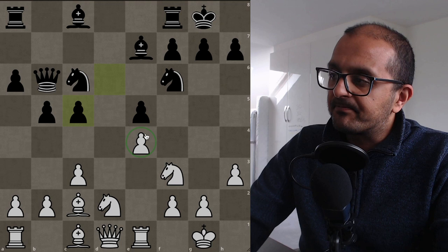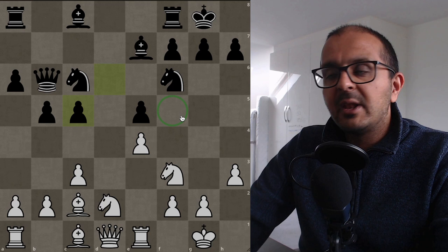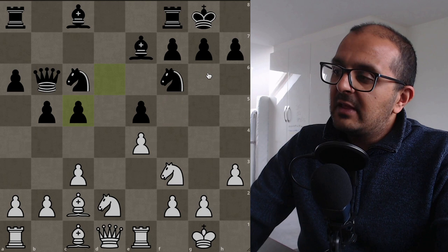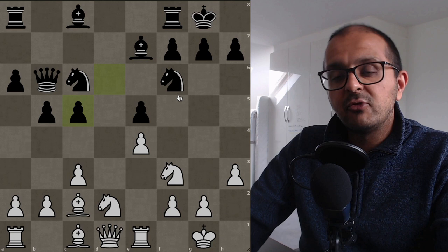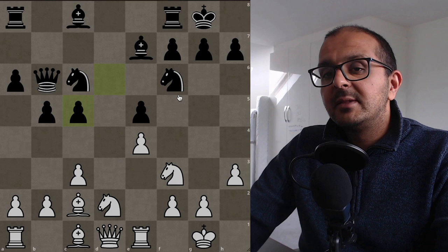For example, f5 here really isn't an outpost because your opponent can play g6. One of the things you want to think about in your games is getting your pieces to advanced outposts where they can pose threats — and this is effectively what Tal does. In this position, I want you to tell me what move Tal comes up with.